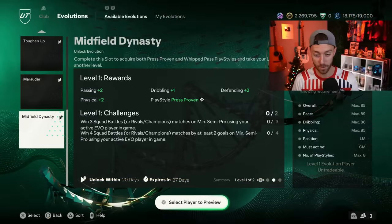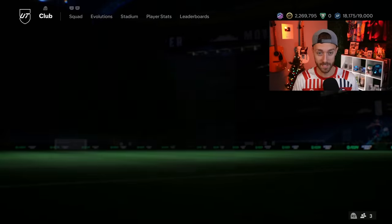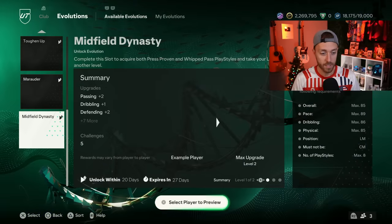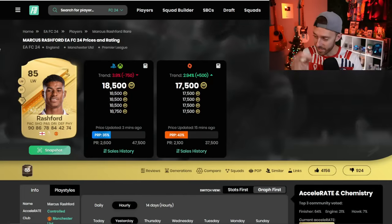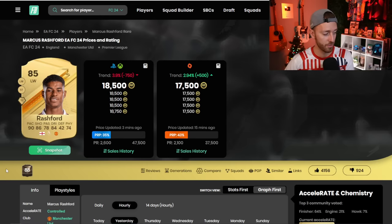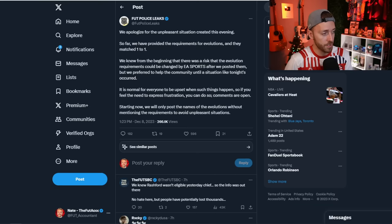Rashford went from extinct at 47,500 all the way down to 17–18k right now. I think EA was planning to release it as originally leaked, but then realized Rashford was going to be evolvable and said 'we don't want you to have an evolved Rashford.' That boost would have been pretty good — plus three pace, plus four shooting. If EA gives us an evolvable Rashford at 87 or 88 rated, that's a million-coin card, and then people wouldn't be chasing after another Rashford in packs.